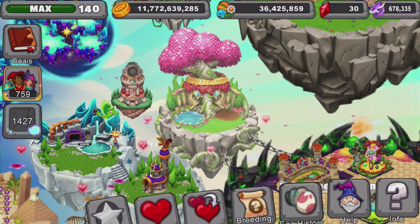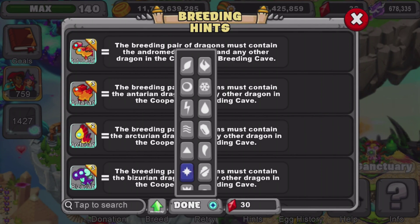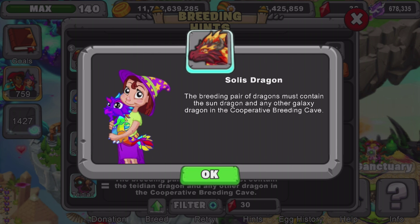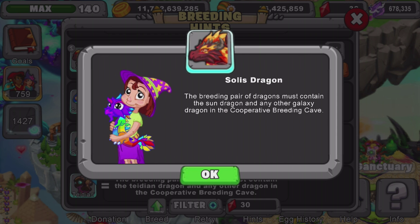We're going to go under breeding hints, then under galaxy, and read the breeding hint. Here we go — the Solis dragon: the breeding pair must contain the sun dragon and any other galaxy dragon in the co-op breeding cave.